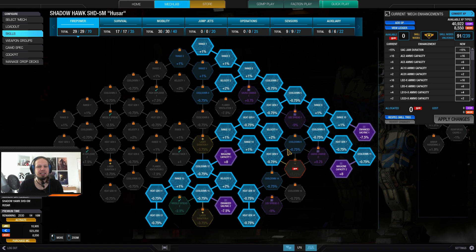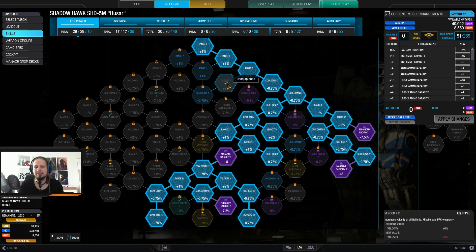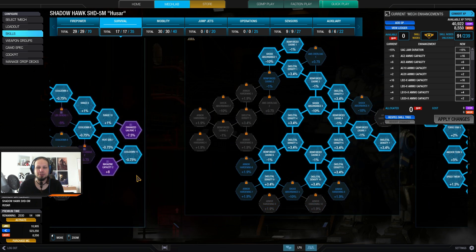After I finished my build, I had some spare nodes that I invested in velocity. These were easily accessible nodes, and a bit of velocity is good because your bullets travel faster and it's easier to lead your shots to moving targets. That's the only reason.